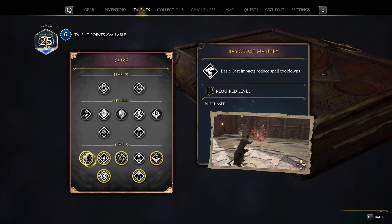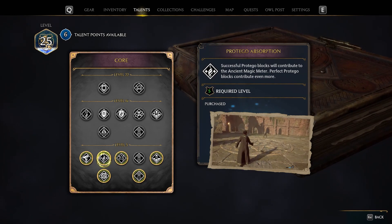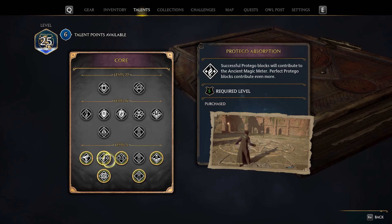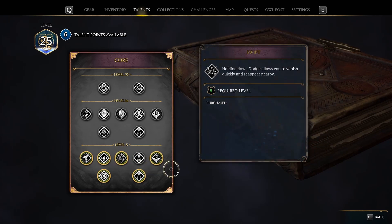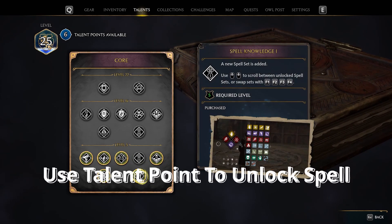For instance, here I am at level 25, which is appearing at the top left corner. And next to that, the small circular icon which shows 6 — it means I have 6 talent points to spend. And I can use these talent points to unlock my spells or any cool effects.